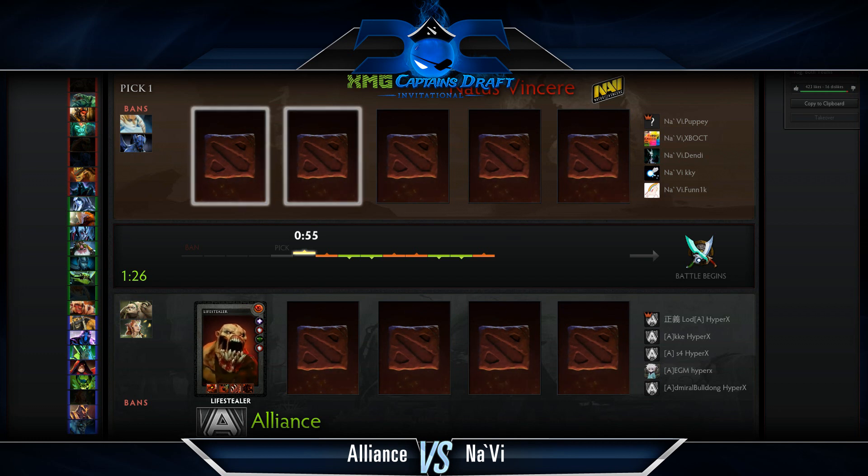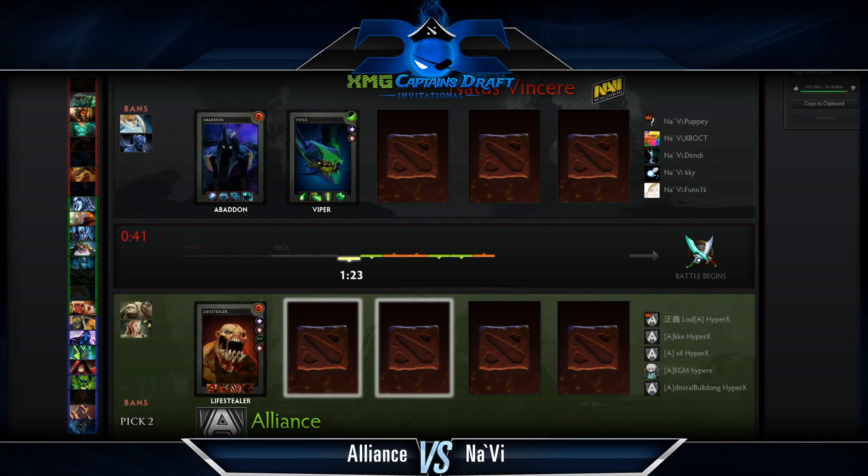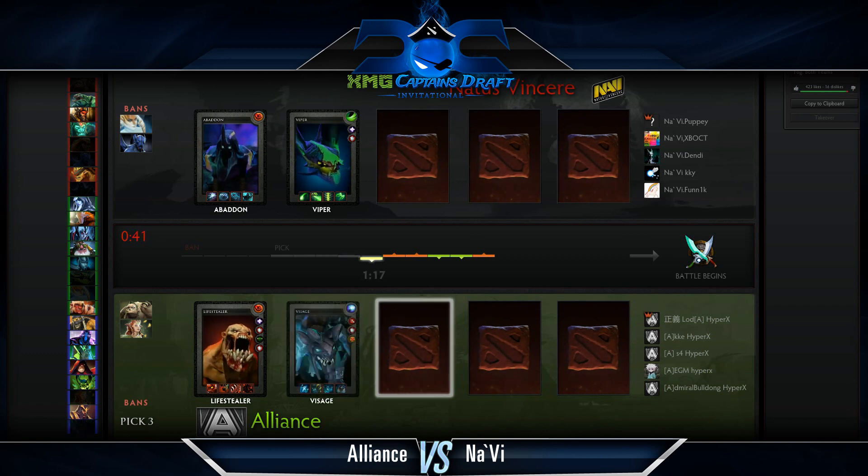Alliance first picks the Lifestealer. Na'Vi are using two-thirds of their total time for their two bans and the first two picks — they really want a duo that sets up the rest of the draft. They pick up Abaddon and Viper. The pool is very pushing and teamfight-oriented. Abaddon provides sustained healing and Aphotic Shields, and most importantly, Aphotic Shield removes Open Wounds — arguably Lifestealer's most important ability, the only one that lets him lock onto his target.